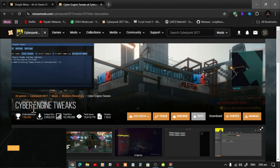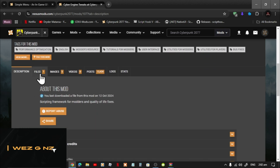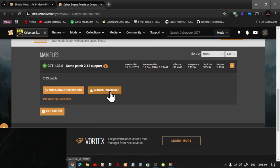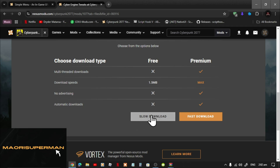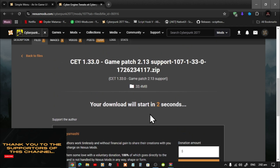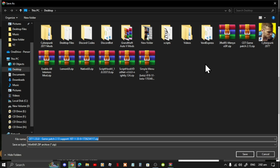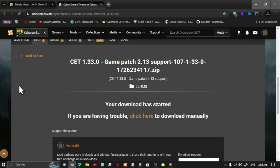When you download Cyber Engine Tweaks, scroll down to your files and select manual download. Scroll down and select the slow download, wait a few seconds, and download it to your desktop. I've already got it downloaded so I don't need to download it again.